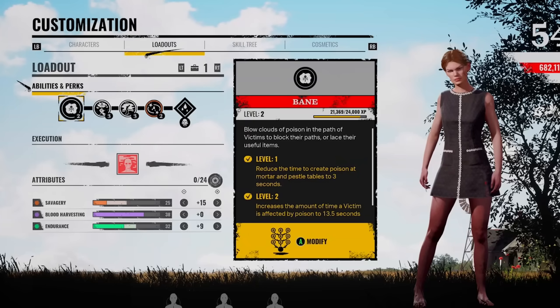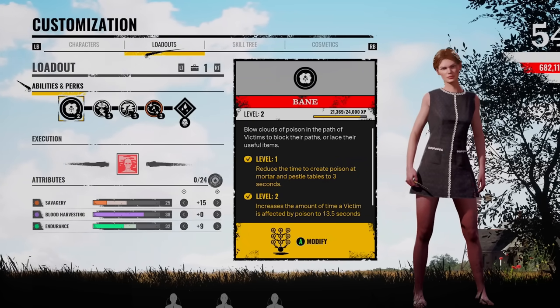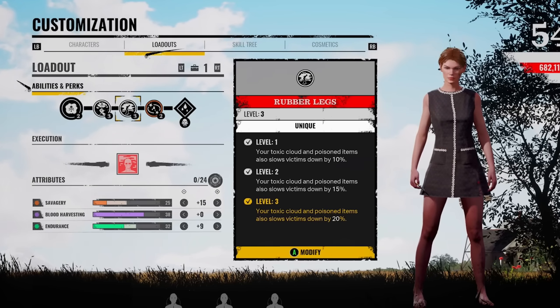What is going on, you lot? Middy here. After grinding out the levels with Sissy, I'm coming across some of her unique perks, and some of them are extremely good. One that I want to talk about is Rubber Legs — a few of you suggested this and you're completely right.